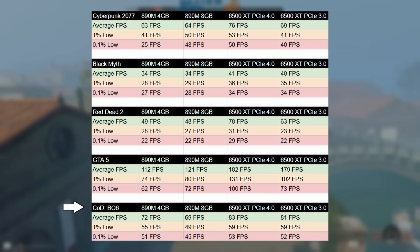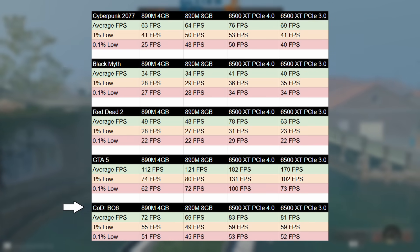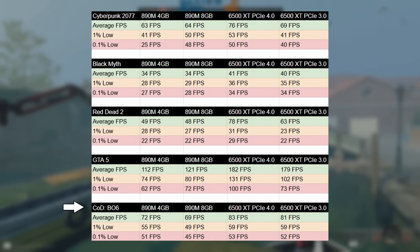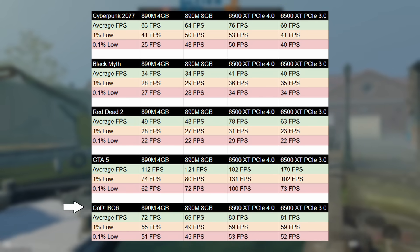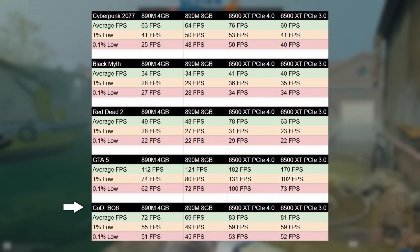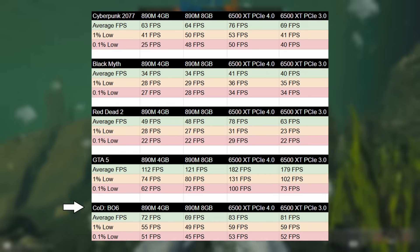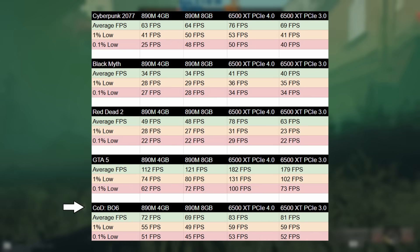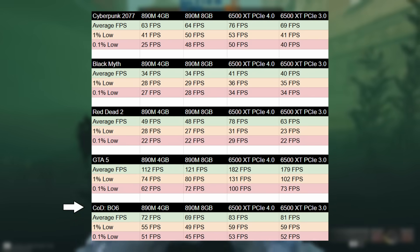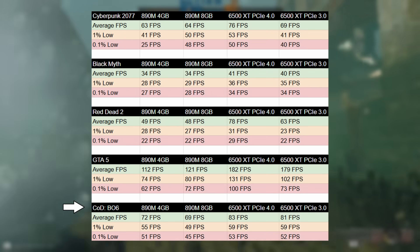Finally, Black Ops 6 ran pretty well across the board. The figures dropped slightly with the 890M in 8GB mode — both 1% and 0.1% lows — not entirely sure why, but it's still a solid experience. Overall, I don't think you can go too far wrong with this modern integrated solution if you're buying a modern laptop with the Strix Point GPU or a mini PC.